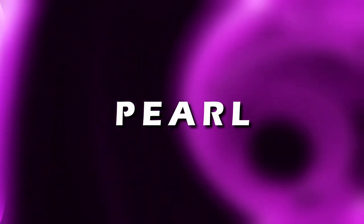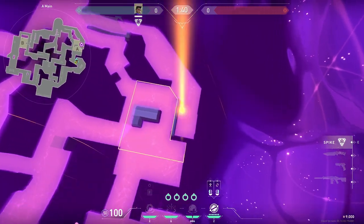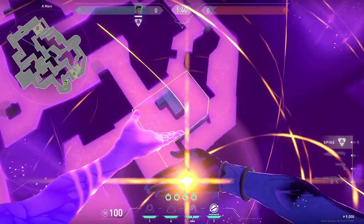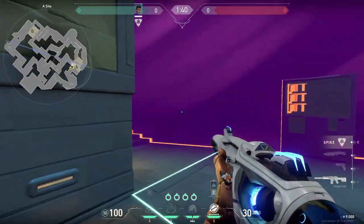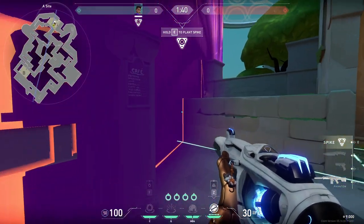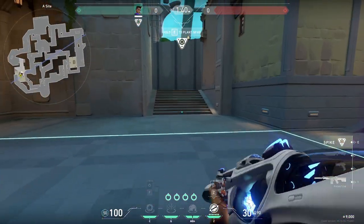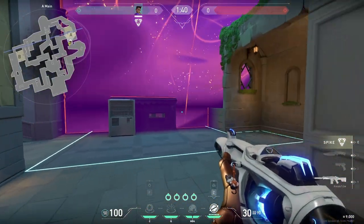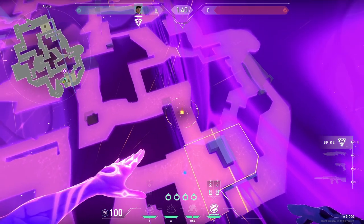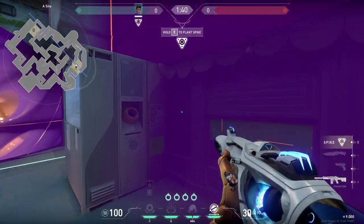Pearl is a map that I think Astra can definitely be viable on, but will take a bit more coordination and star management to get good value from her. The pros seem to enjoy playing her on this map. When attacking A site, you have a couple options: the first is this wall that cuts the site in half diagonally, starting from art and going through the coffee stand, denying vision from secret and back site. A second wall can simply cut the site in half horizontally, but you'll need to smoke art before taking site. For post-plant, use either of these walls depending on your team's positioning.